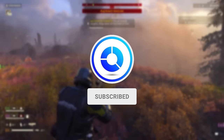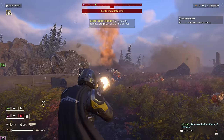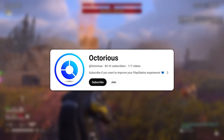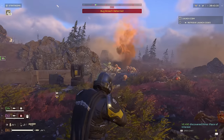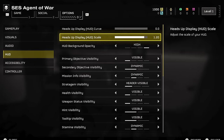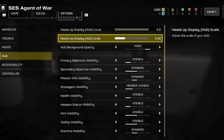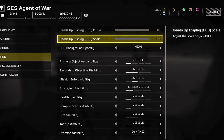Also drop a like and consider subscribing if you find this or any of the other settings useful, as we're almost at my goal of 100,000 subscribers and I would really appreciate your help to get there. Whilst we're in the HUD options, a little bonus setting to change is to reduce the scale of the HUD — it's way too big by default so I like to bring it down in size by a pretty significant amount.